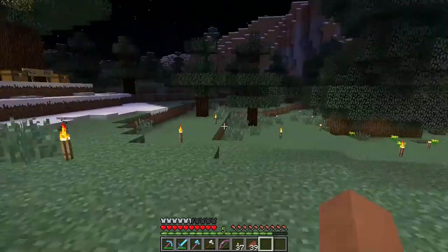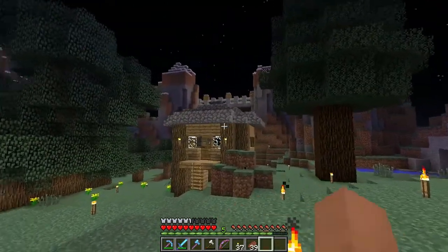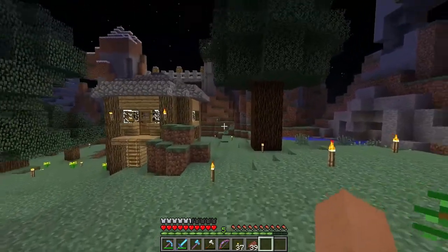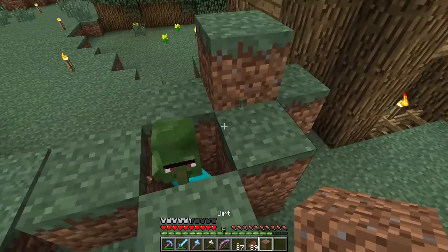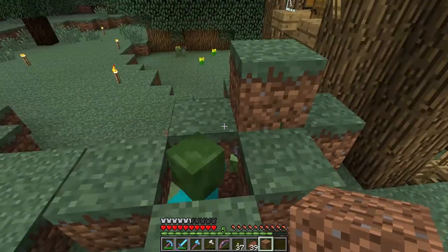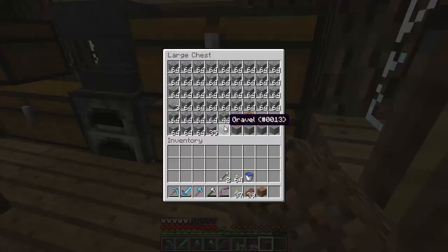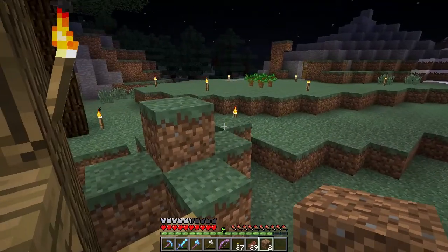Hello everybody, I'm Mino and welcome back to Mino's World episode 5. Before I jump into what we're going to be doing today, I would like to show you I have a couple little guys trapped in here — some zombie villagers that I plan on keeping. I can't really close it off, but I'll just go get another dirt block right there so we can close it off.